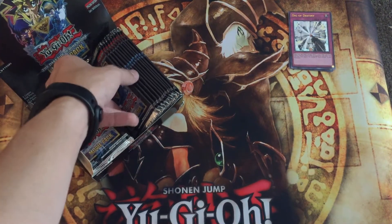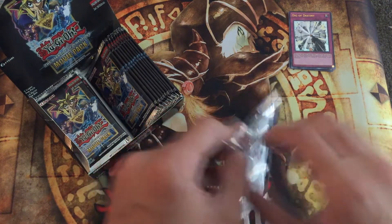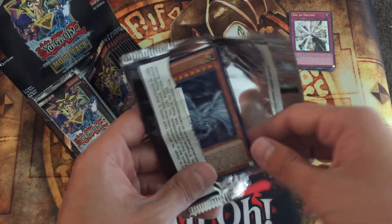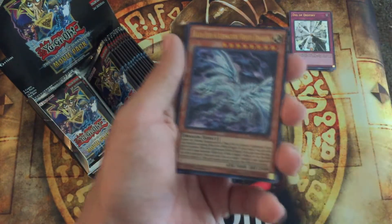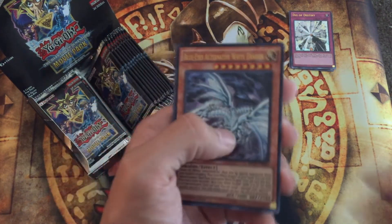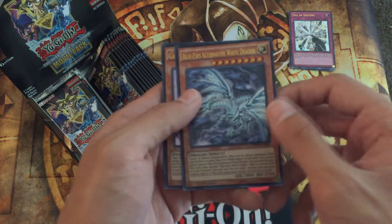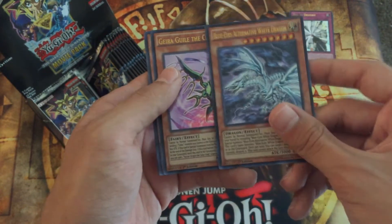So if you guys are looking to build up some holographics for your collection, this is not a bad way to do it. It's also a five-card set. And oh, there it is — Blue-Eyes Alternative White Dragon, probably the big money card right now in this set. I'm sure it won't be the big money card for long, but for now it's really the money card. So it's a great card for Blue-Eyes decks.